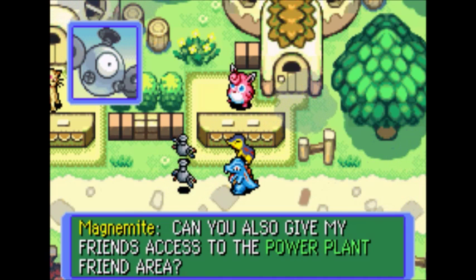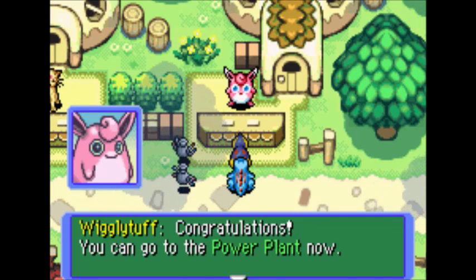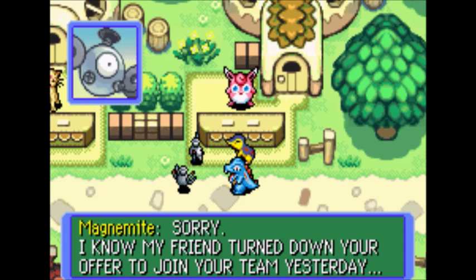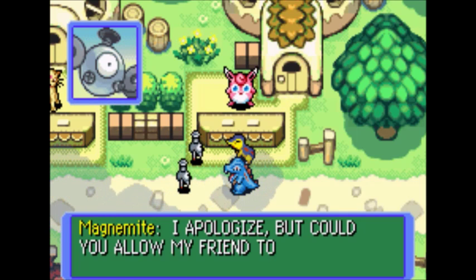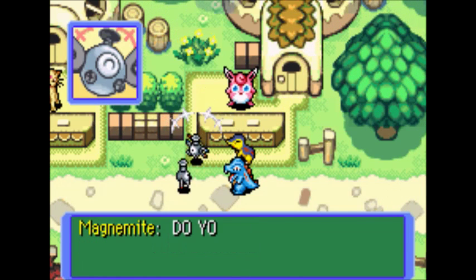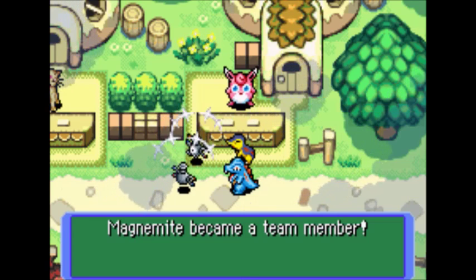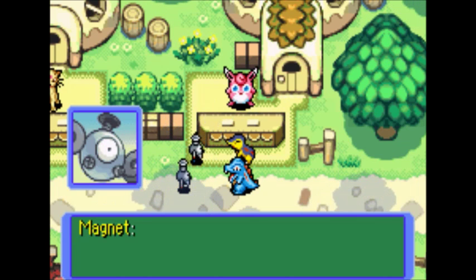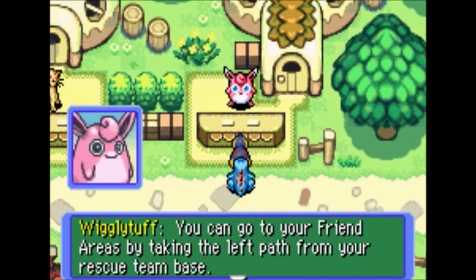If you're giving friend areas away, can you also give my friends access to the Power Plant friend area? I also want to join their rescue team. Okay, gotcha — I'm giving it away today. Congratulations, you can go to the Power Plant now. Now I can join their team! My friend turned down your offer to join yesterday, but after mulling it over all last night, my friend developed an overwhelming desire to become your team member. Could you allow my friend to join? Don't forget we were the ones that asked — yes, glad to have your friend on board. Magnemite became a team member! I'll give it a simple name — Magnet. I'll be resting up in the Power Plant. If you want me to tag along for rescue, come get me there.